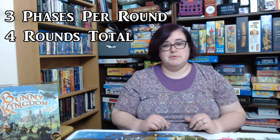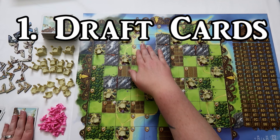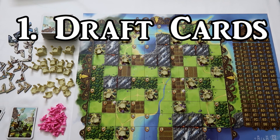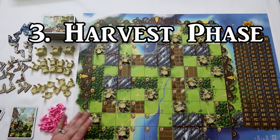Bunny Kingdom is a card drafting and area control game. There are three phases to each round, and it is played in four rounds. In those four rounds, you are going to draft cards, which is how you figure out which territories you're going to, as well as hide away parchments, which is how you hide away secret points at the end. There's also the construction or building phase, when you build additional cities and towers and add resources. The third phase is the harvesting phase, which is where you add up your points from the golden carrots.